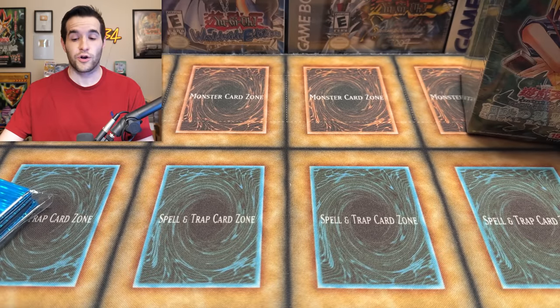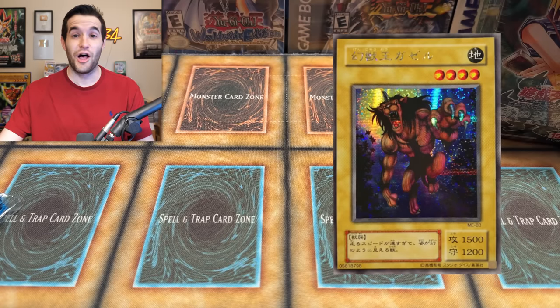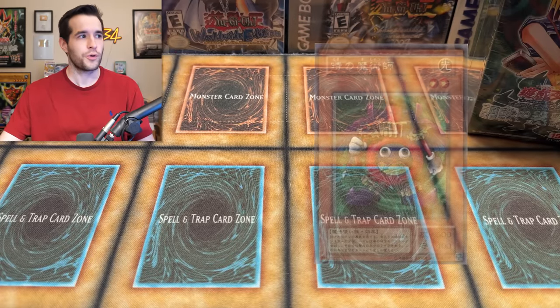There's actually a much different lineup here — a lot of the cards that are normally in Metal Raiders for us are not in this set. There's only two Secret Rares in the set. Guess what they are? You probably can't. It's Gazelle the King of Mythical Beasts — a common in our Metal Raiders is a Secret Rare in this one — and then we have Time Wizard, which got buffed up from an Ultra. Pretty cool. The Ultra Rares — there's only four of them.